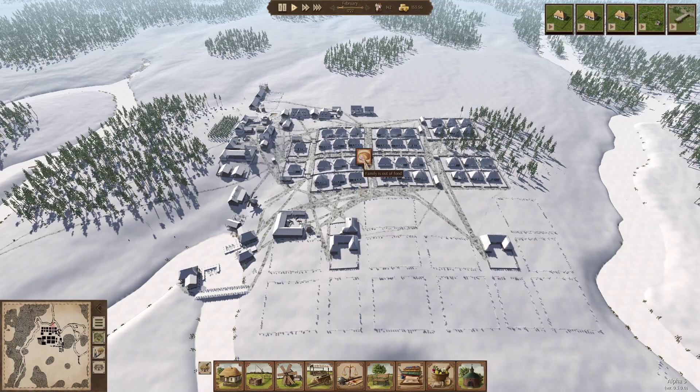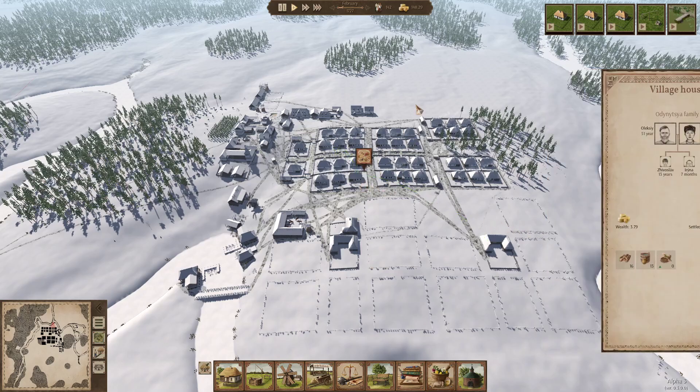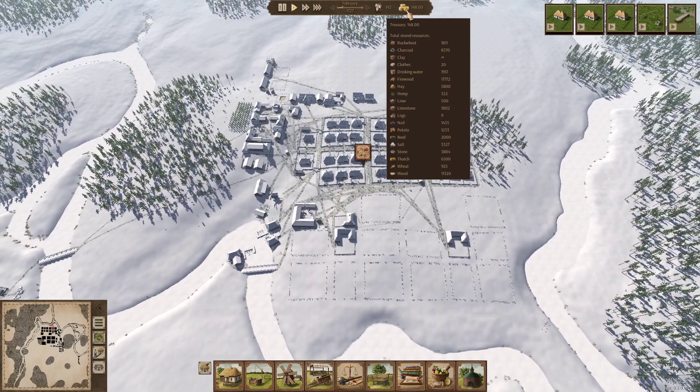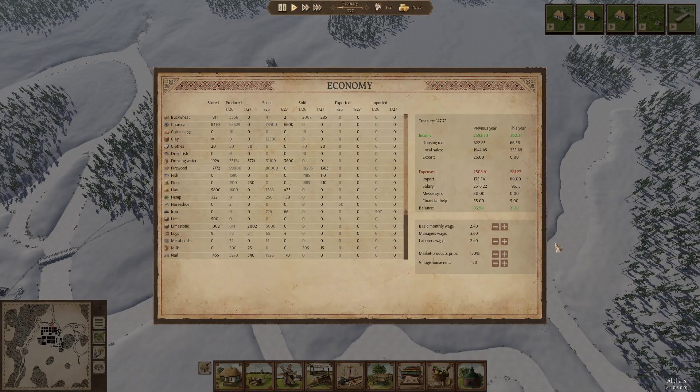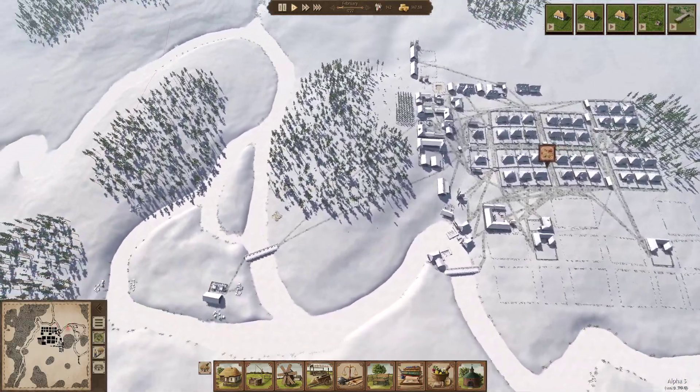Welcome back! They're out of food and probably out of money as well, so let's give them some help. We're doing okay financially - we've got 148 in the bank, so let's give a bit back to the people. It's kind of getting stabilized now; we've got a big population and a lot of things being produced.